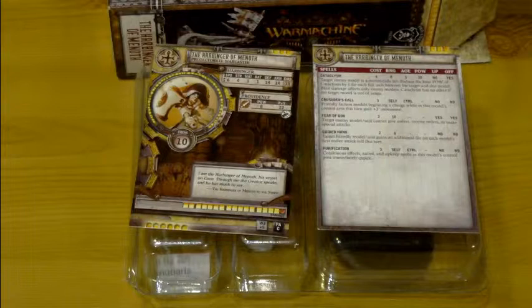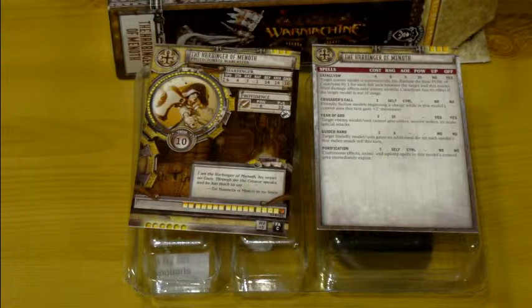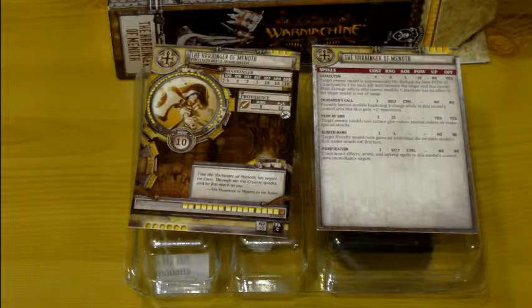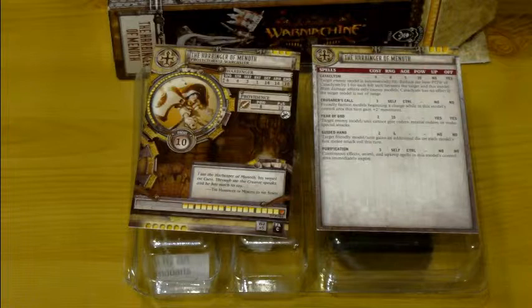It's very good for scenario presence. Given how big her control range is, you could potentially feat on turn one if you go second to stop your opponent getting into zones. If you're going second, you're 10 inches up the board already. If you then walk Harbinger 6 inches, she's 16 inches up the board and then 36 inches onto that board with her feat. That would stop enemies walking into zones — she's an amazing scenario caster.